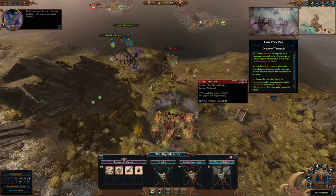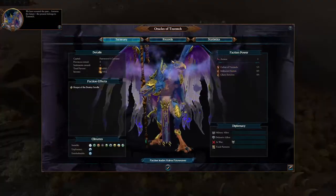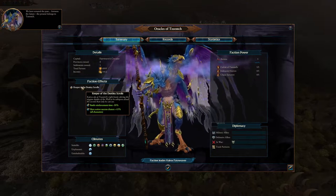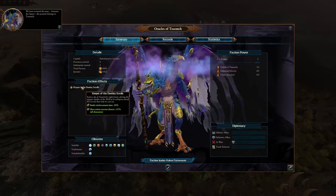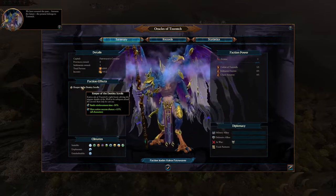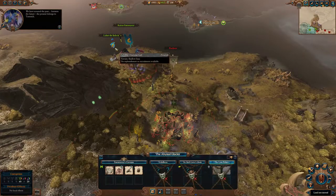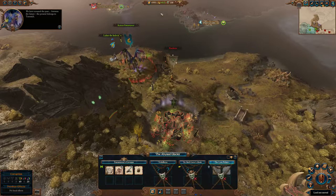They have a couple of really important pieces to be aware of. They have a reduced battle reinforcement time, so if you have multiple armies you get access to them more quickly if you fight things manually. And they have improved hero action success chance for every character by a significant amount, so doing agent actions against other armies is something this faction is quite good at.